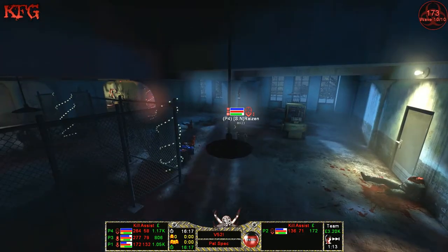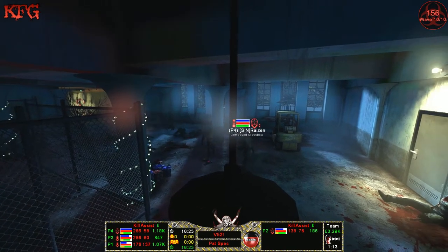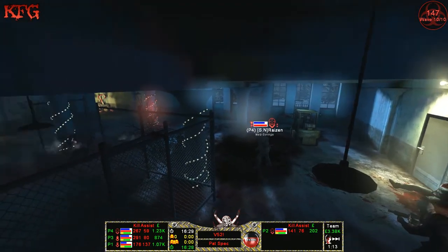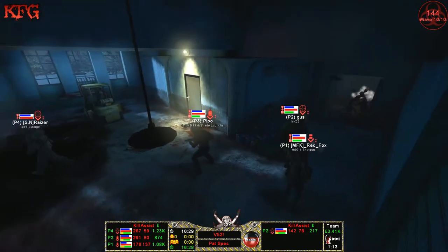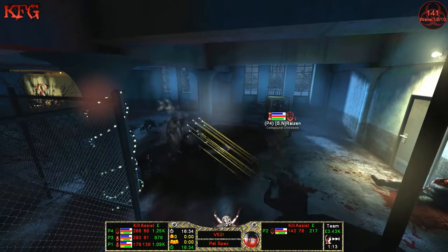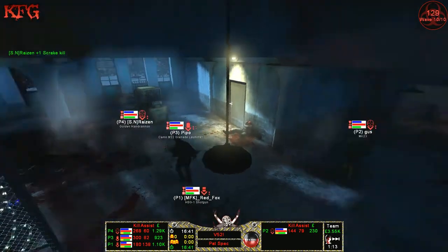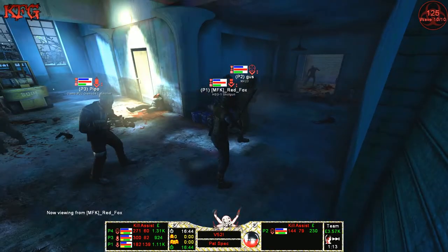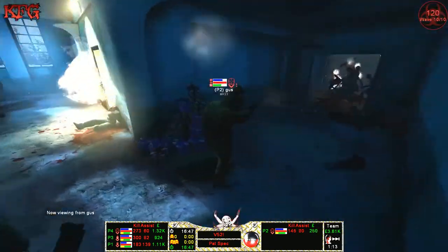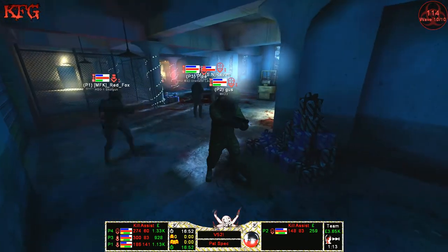Rise has got a Scrake coming in. There go some pipe bombs for the crawlers. Couldn't hold them back enough. Nicely done by the team helping out with the crawlers at the back — looks like they've got good communication. They must be using TeamSpeak or something similar, since there's nothing in game.